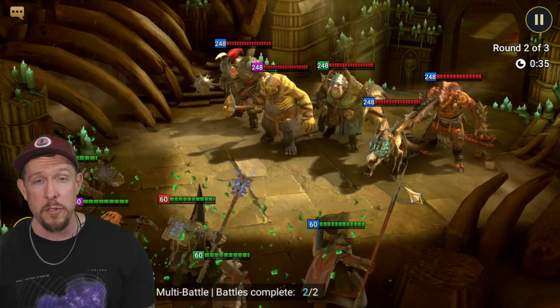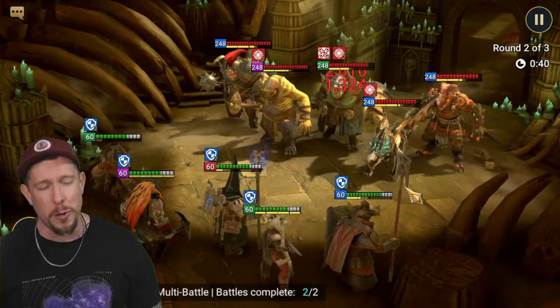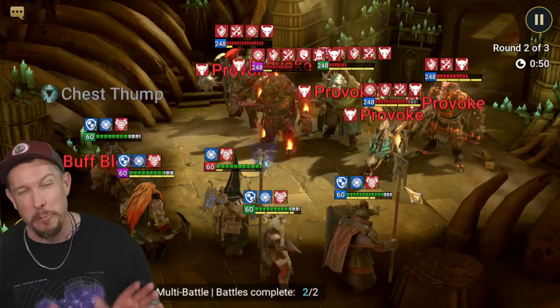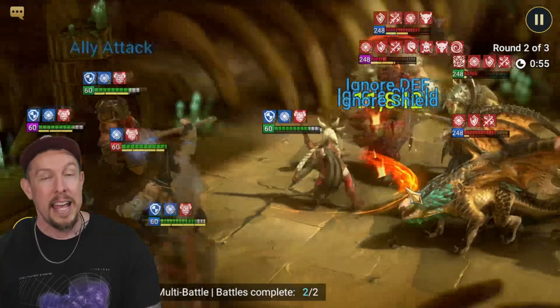There it is — Grizzled Yarl, a pretty basic guide for you guys. But do not sleep on this Dwarf. He's pretty dang good. A great progression champion. You don't see him a ton in the endgame, but he is definitely a champion worth taking to level 60. He is worth booking — it's pretty mandatory that we book him because we do want to get that A3 down to a 4-turn and the A2 down to a 3-turn cooldown. Thank you so much for watching. Let me know who you want to see a guide on next, and as always, take care, guys.